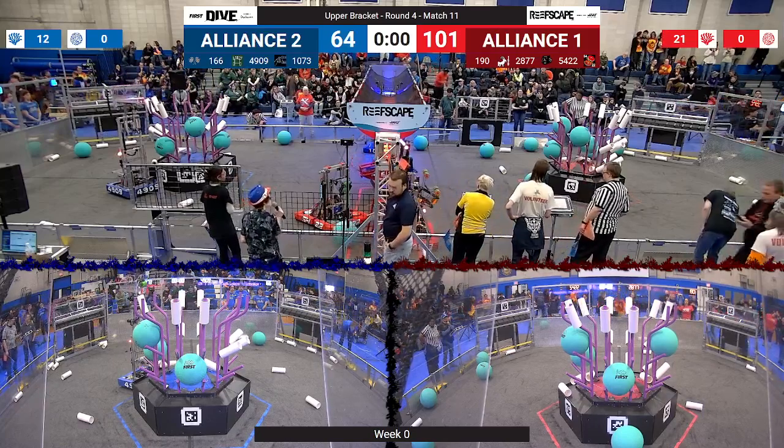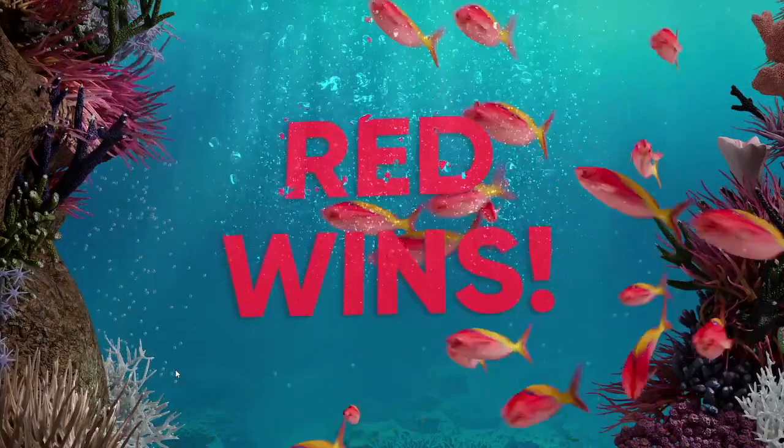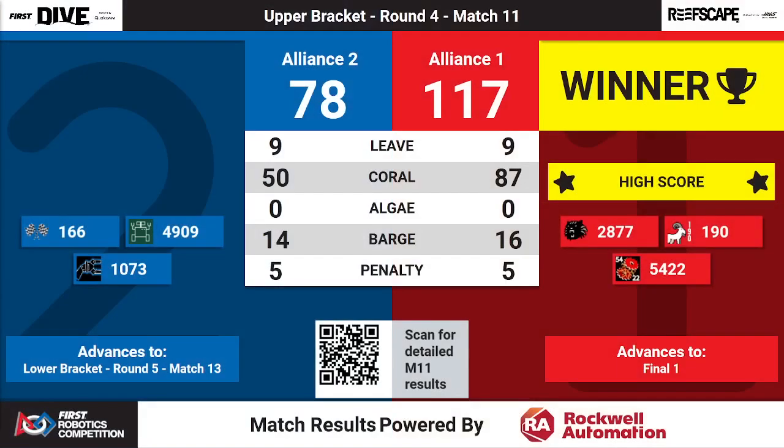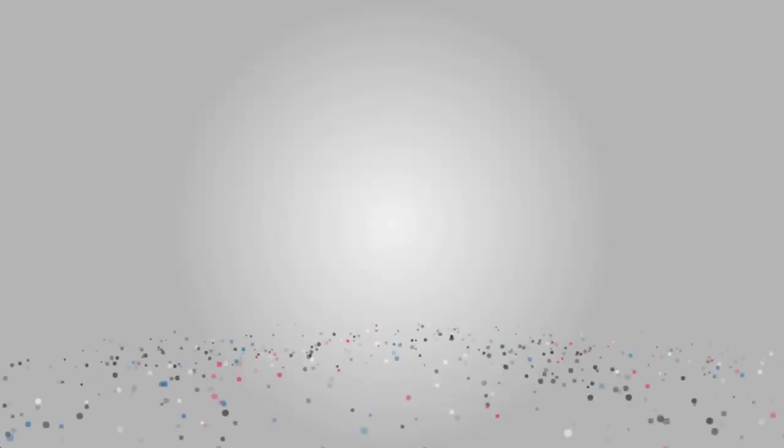We'll have your final scores in just a moment. The Red Alliance wins with a score of 117 to 78 — a new high score from the Red Alliance. The Red Alliance will advance to the finals. Meanwhile, the Blue Alliance advances to the lower bracket round 5 match.